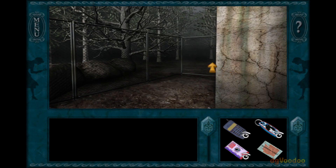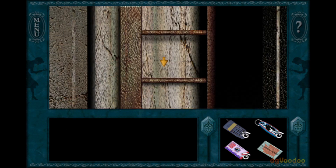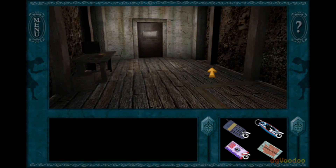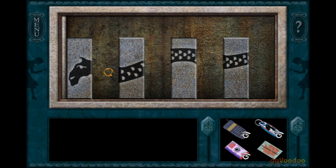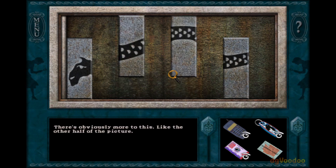I took a look at the serpent puzzle in the walkthrough, and apparently there are no pieces to be added. So we need to complete the puzzle as it is. There's obviously more to this — like the other half of the picture. You probably heard the click when these were put in this arrangement. The middle two up there, and these two down here. So this is the correct arrangement for these.